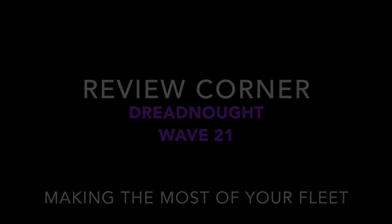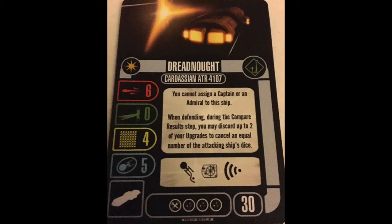Our original Dreadnought: 6-0-4-5, 30 points. Evade, target lock, and scan on the action bar. 3 weapon slots and 1 tech. No crew — you cannot assign a captain or an admiral to this ship.